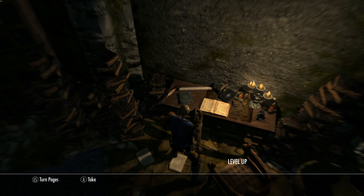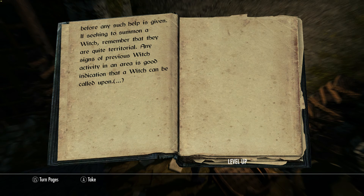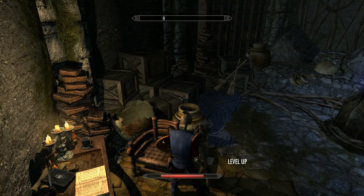Witch's covens should reach the highest amount of power when their magical flames are alight. Witches have been known to offer help to the questing adventurer, yet they are reclusive people and might have to be summoned by the aid of mystic charms or talisman. Help from a witch is rarely given freely, and the witch will more than likely make a request of the adventurer. If seeking a summoner witch, always remember that they are quite territorial. Any signs of previous witch activity in the area is a good indication that a witch can be called upon. Well, that's interesting.